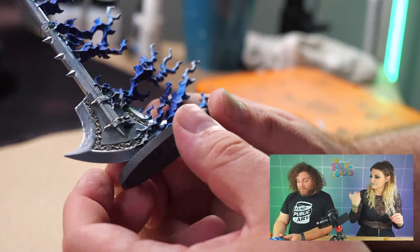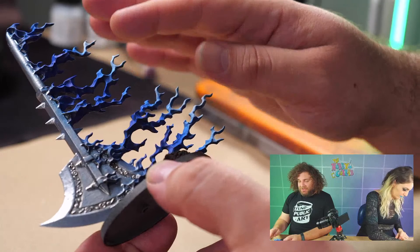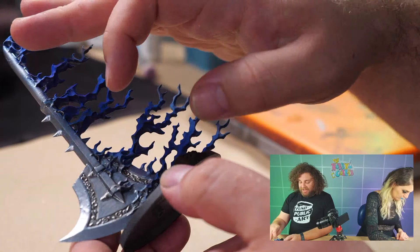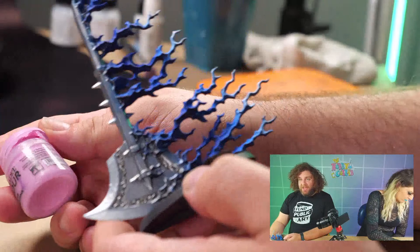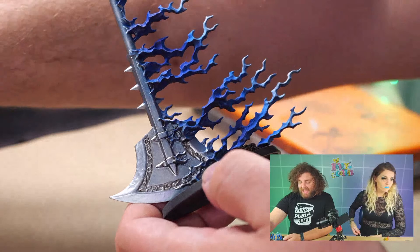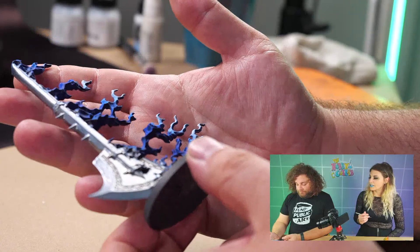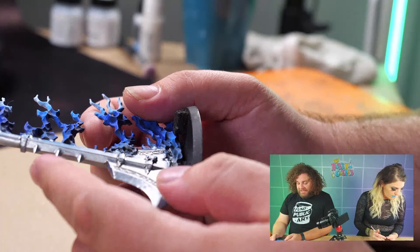What I'm going to do now is edge highlight the flame. I don't want to just do blues and whites — I'm going to start with white, bring it in a bit, then switch to pink, have that pink switch to a darker pink as I get closer to the blade, then have that switch to purple. So the edge highlights will be pink rather than blue. I love edge highlighting and mixing colors that don't belong — I think it'll be cool.